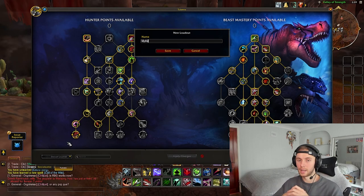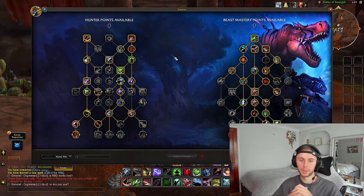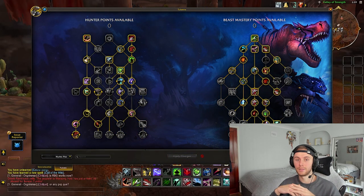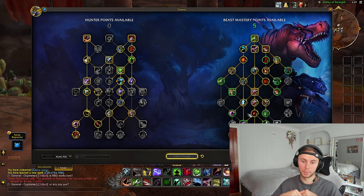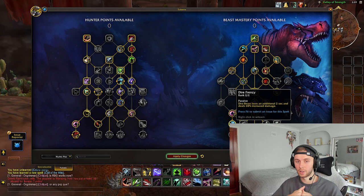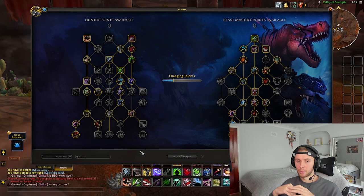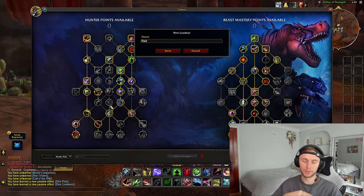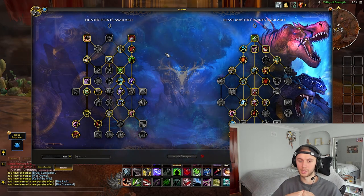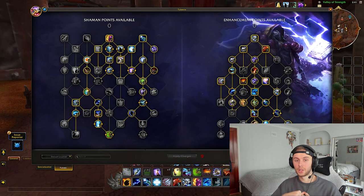You can now save templates in your talent build. For example, you could have a Mythic Plus build with big AoE damage and a raid build with big single-target damage — and save these templates, including your action bars. It's stored in the bottom left where you find the starter build. One click of a button and you're in the separate build you want, no need to click every individual point.